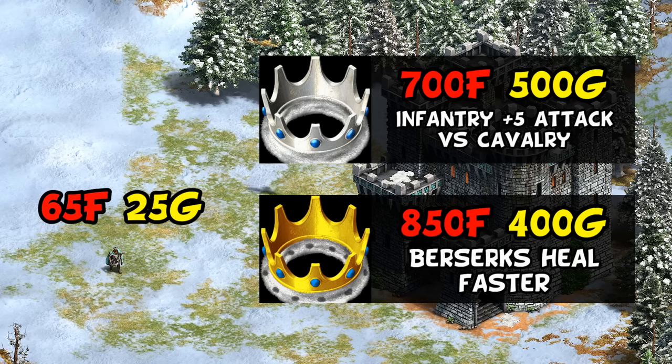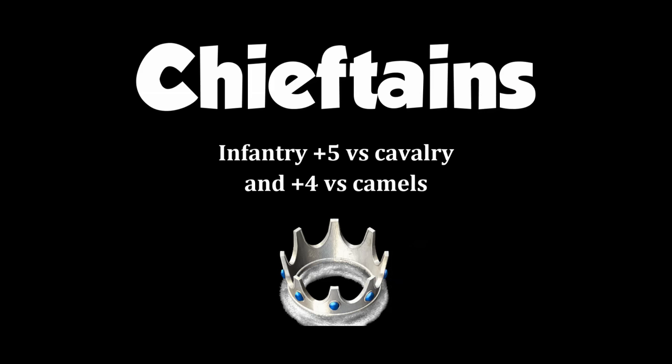This is a bigger deal than it might sound, as it makes them among the most expensive unique units to fully upgrade. Their first unique tech is Chieftains, giving plus 5 attack against Cavalry and plus 4 versus Camels for all of your infantry.